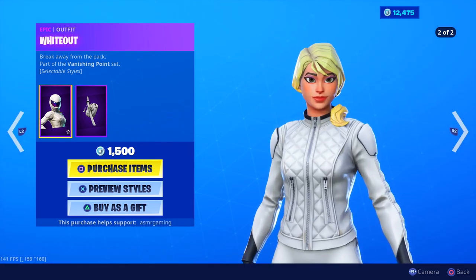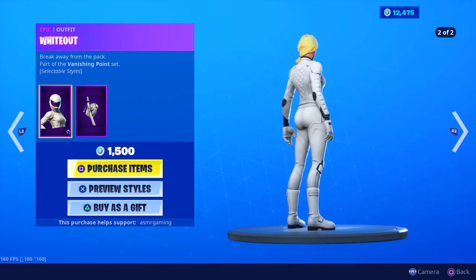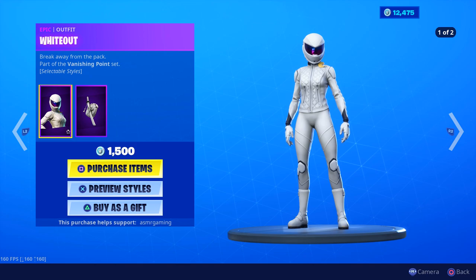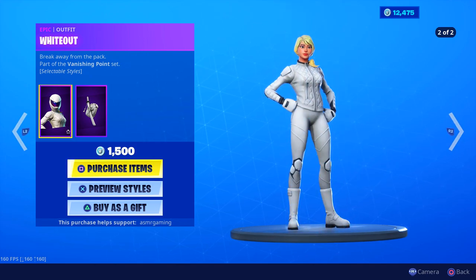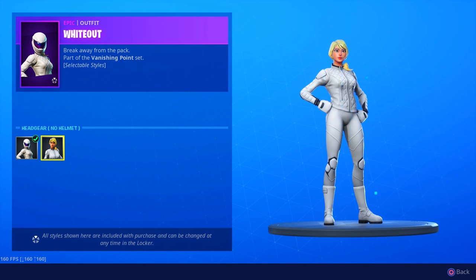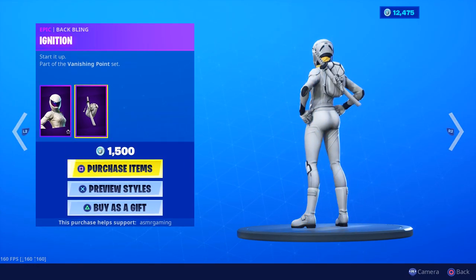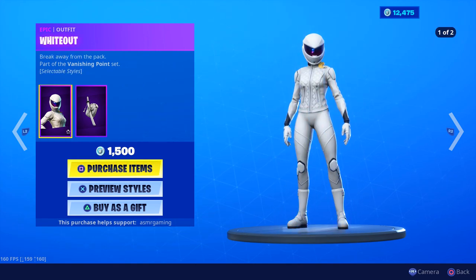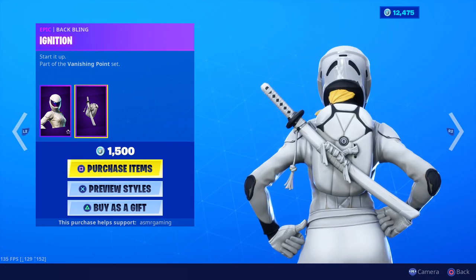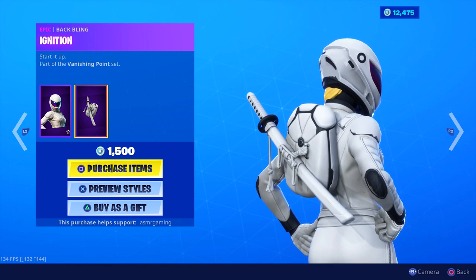Whiteout is back — a skin I have on my main account. Whiteout is amazing. I did a whole video the first time I got Whiteout; my first game ever with her, I ended up winning. Break away from the pack — part of the Vanishing Point set. Two different styles. I wish they'd do another one with the visor open, where you can see some of her face. It comes with the Ignition back bling, which is so clean and goes perfectly with a lot of other skins.